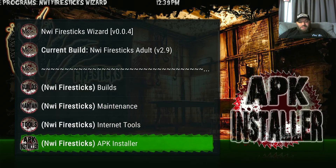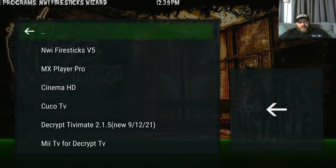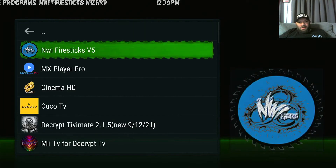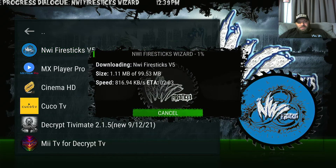Go down to APK Installer — I started up here, I'm going to go down to here, APK Installer — and click on NWI v5 Fire Sticks download. It'll do its thing.